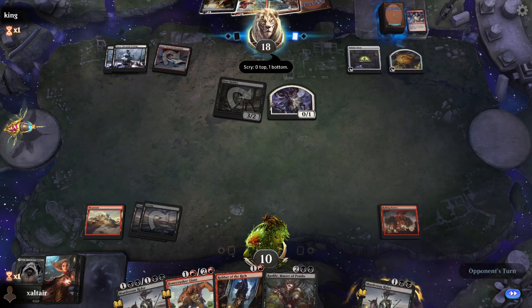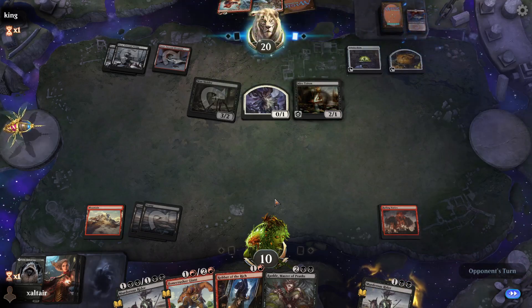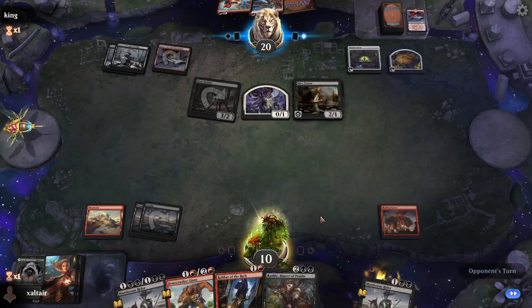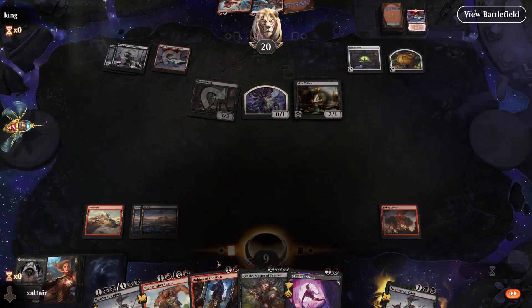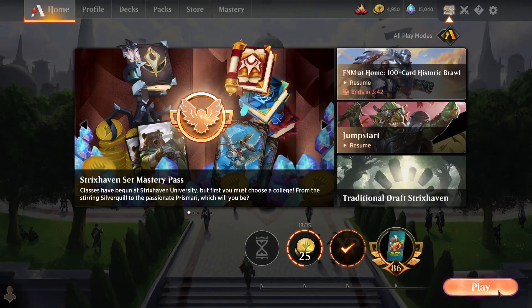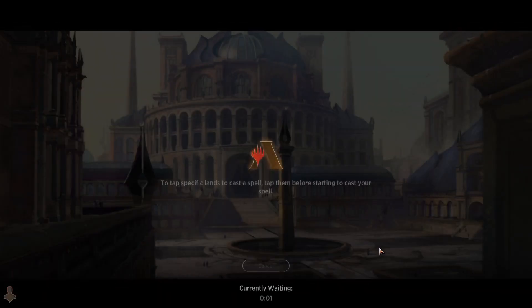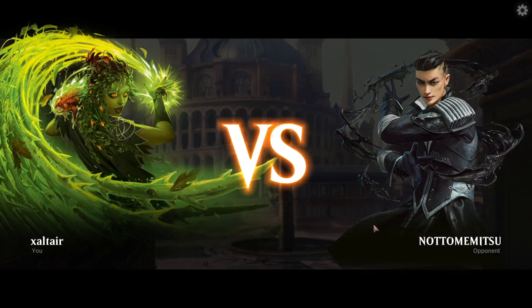Especially if you play at a high level, yes people do make mistakes but it also has a lot to do with what you draw. We could have stopped them from gaining life — we forgot to do that too. No lands, okay so designated loss. Even though our deck can work on three lands, their deck can work even better on three lands. Still on the path for the fourth win, we gotta try one more time.